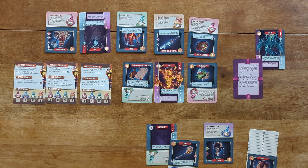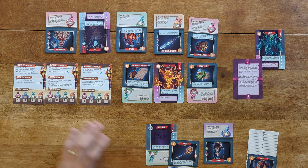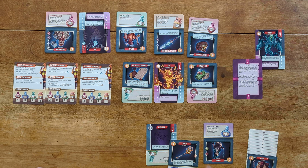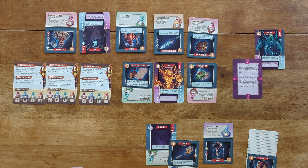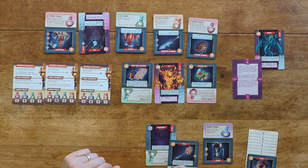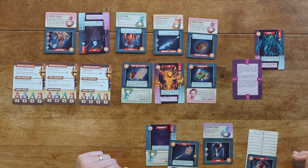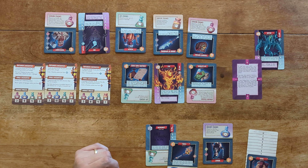That pretty much sums up how the game generally plays: resolving encounters, going through market phases buying and selling things, and eventually doing combat with your rival. One more thing — while your rival automatically gets an elemental form at the end of the first phase, you have to buy yours. You can't do damage to your rival until you have an elemental form. They're pretty expensive at 20 shards, so the first couple of turns your focus is getting 20-plus shards to buy that elemental form — it's the only way to start progressing toward winning.